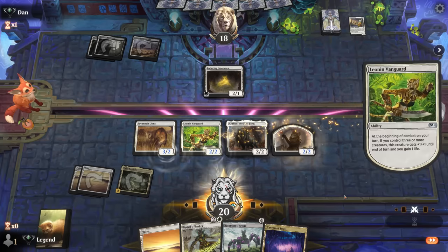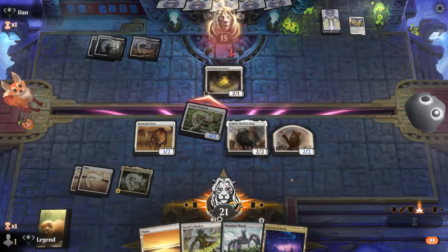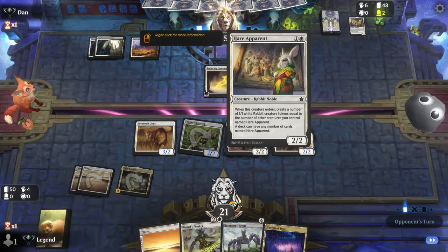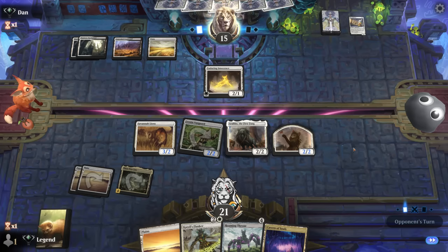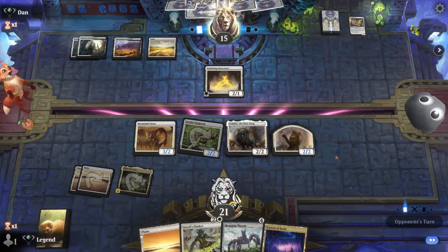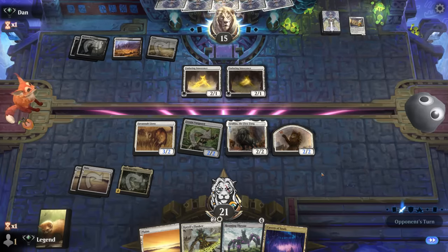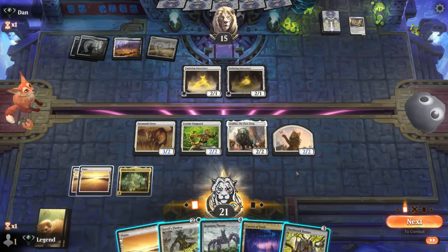We don't necessarily want to trade for Enduring Innocence, so we'll just get in with Vanguard. The opponent might end up out-tokening us with Heir Apparent, so making a huge flyer with Sky Knight could be important. Three-Tree City already nets us an extra mana, though I'm probably just playing Roaming Throne here.